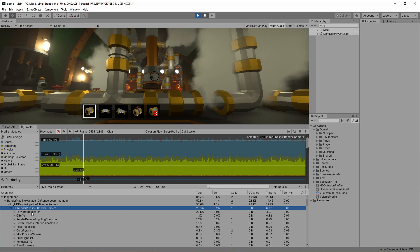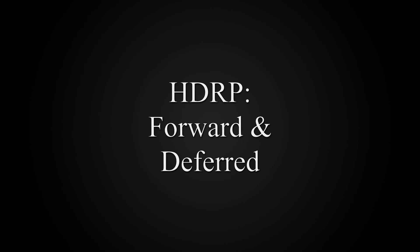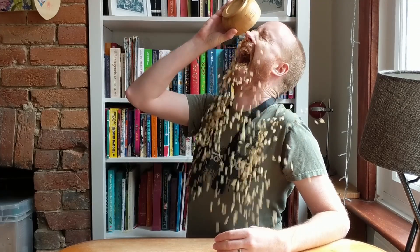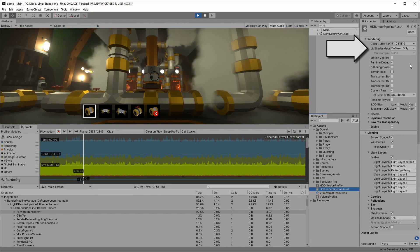Unity uses the CPU to prepare things for the graphics card, and the slowest item there is the render pipeline. Inside that, you can see something called forward transparent. HDRP has two render modes: forward and deferred. Forward is slower but has more quality. Deferred is lower quality and faster. My HDRP settings are set to deferred, so why is there forward transparent?